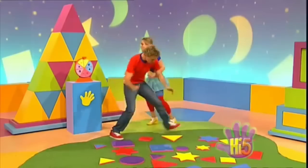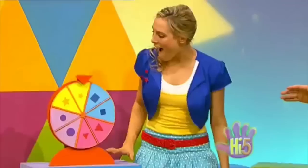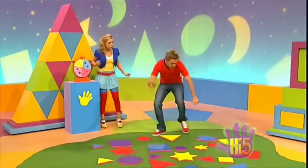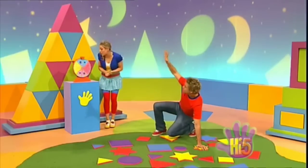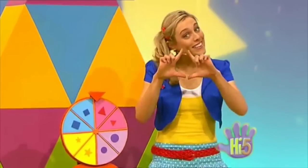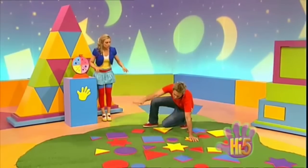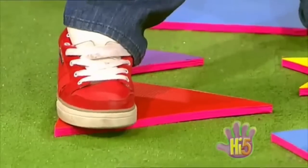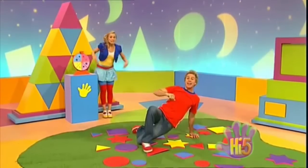All right, you spin it up — let's see what happens. It's a small yellow star! Okay, yellow star. What's next, Case? It's a big red triangle — this one's for your foot, Stevie. There it is, big red triangle. Keep your hand on the star! This is really stretchy. Which shape next?